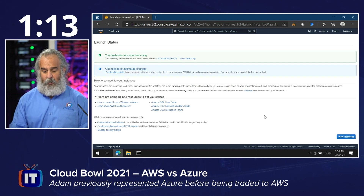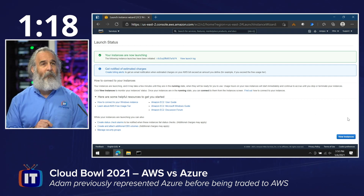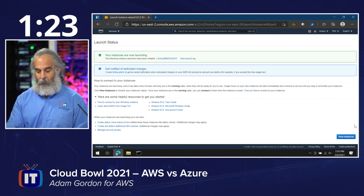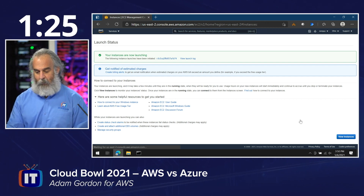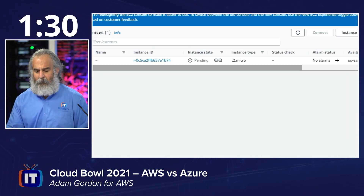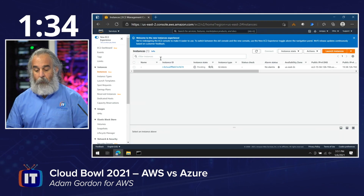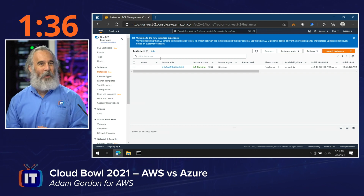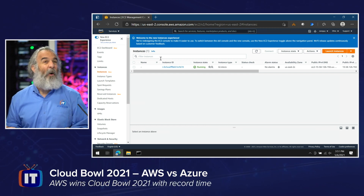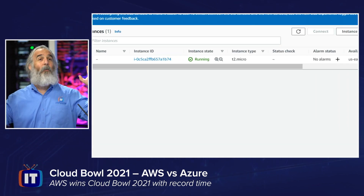You'll see we're initializing the launch — our instance is launching. I'm going to click View Instances down below so we can see when it comes up. We're not done yet but we are getting close. We're going to watch it right over here, and when that instance state goes from pending to actually running, we'll know we are complete. We don't get that pop-up that says mission accomplished the way we do over in Azure. And — let's stop the clock — notice right there: running. We are done.